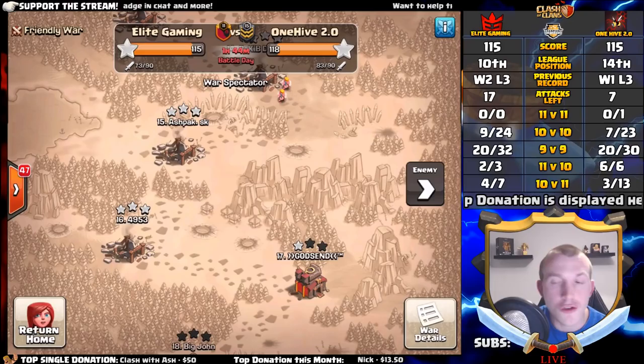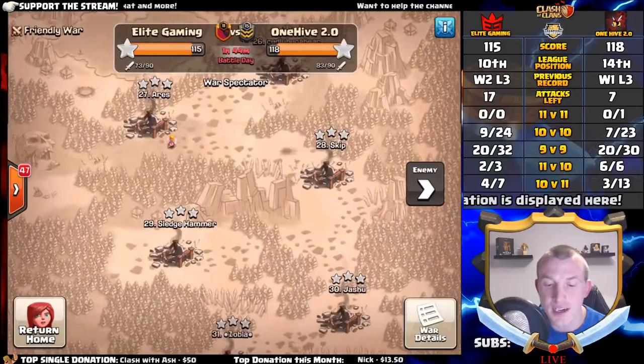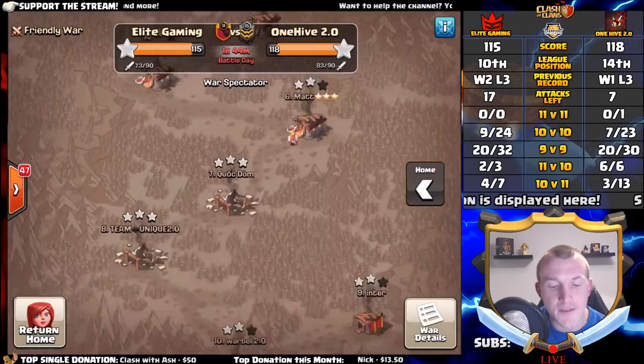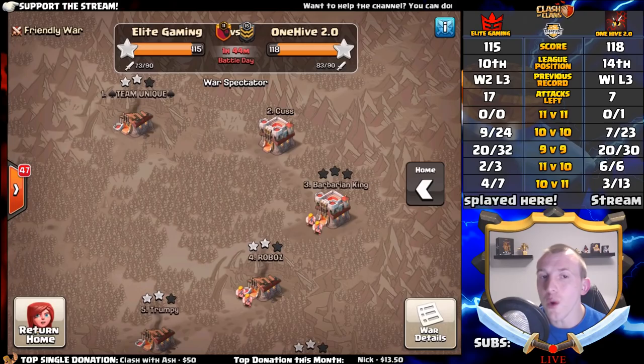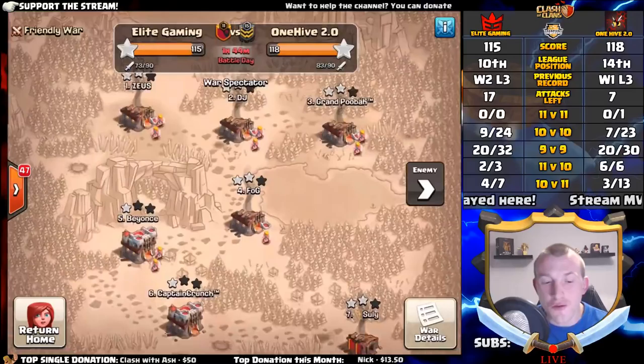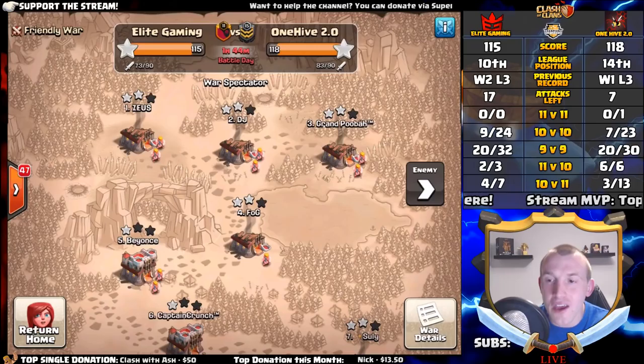The score is 115 to 118 — One Hive now in the lead. But moving down the board, they still require quite a few dip attacks to clear their tens. Coming across, Elite Gaming have a lot of stars to pick up at Town Hall 11 and plenty at Town Hall 10 as well. From the 10v10 and 10v11 ratio, we should have extra attacks to get those 11v11 triples, which is really where the war will be won.